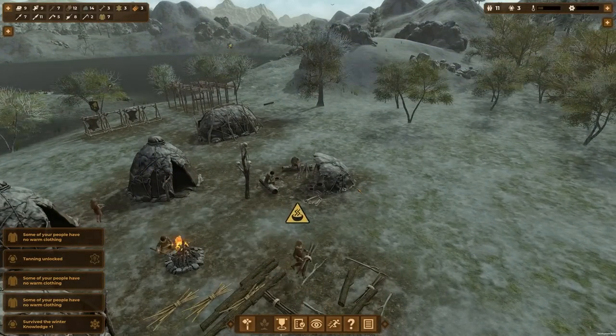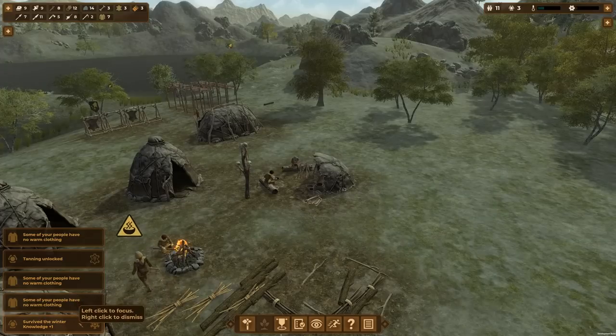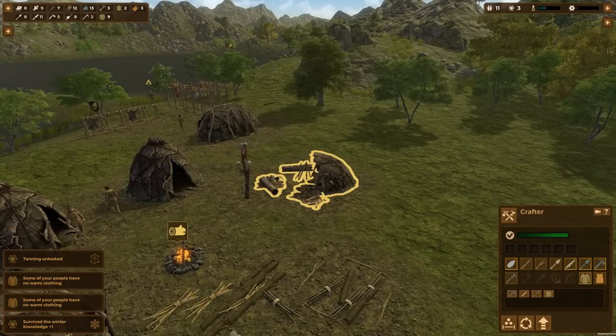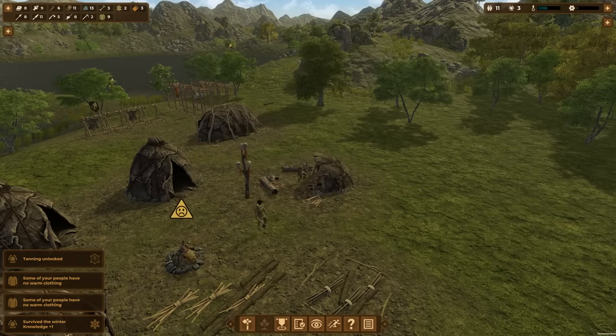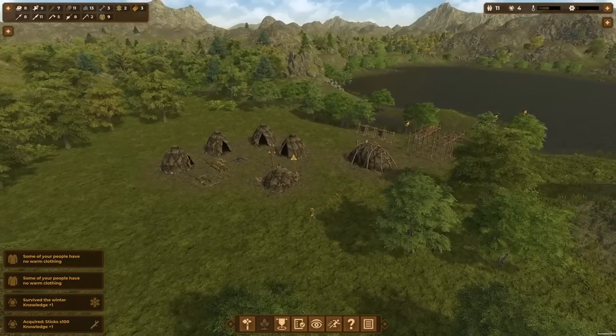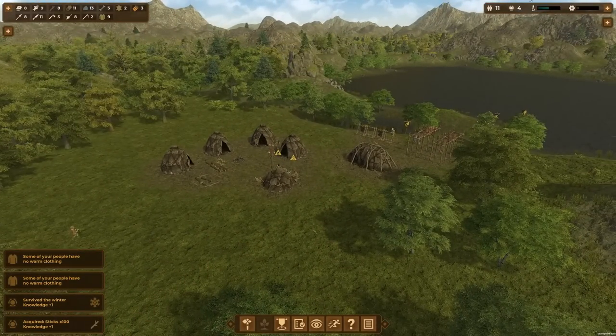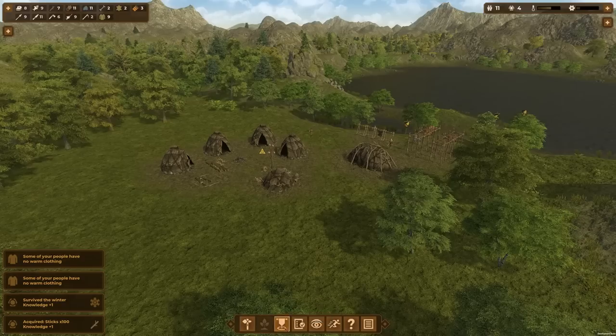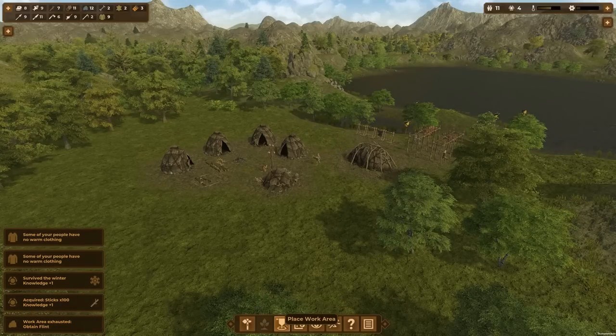The winter is over! Survived the winter — knowledge plus one. We don't even need the warm clothes now; we had only made one of them. Look at this nice springtime — everything's lush green. It's also probably time, since we now have axes, to throw down a workplace for logs.